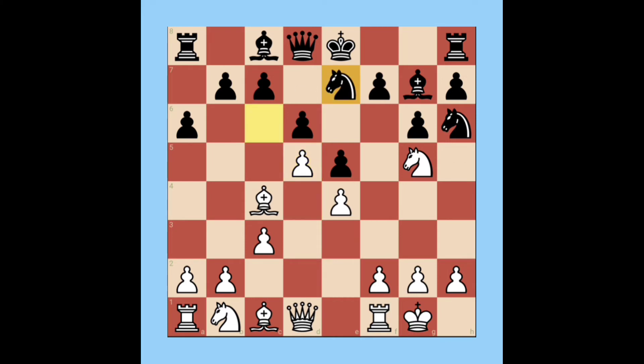Black plays Knight e7. Black's plan is that after pawn f4, black can break center control with pawn takes pawn, then knight takes pawn. White also plays pawn f4, attacking the center pawns. Black castles, then white takes the pawn — white takes with the bishop, because taking with the pawn would create an isolated pawn.